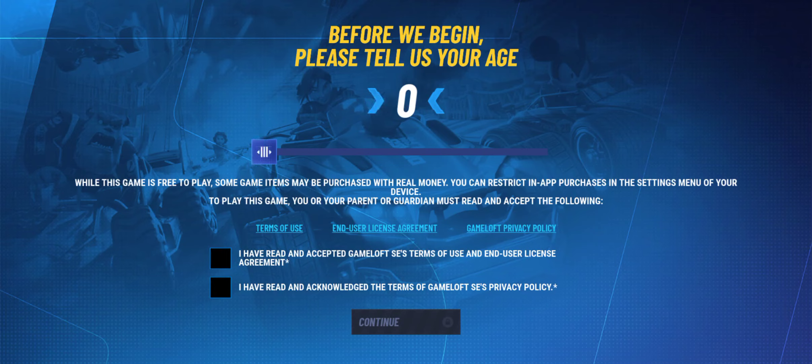It says 'Before we begin, please tell us your age,' but I don't have the option to change anything. I can't input my age — I can try to accept, but I can't change the age field.